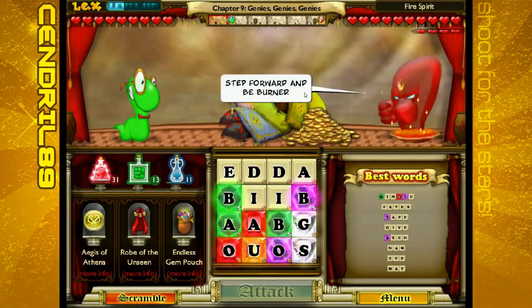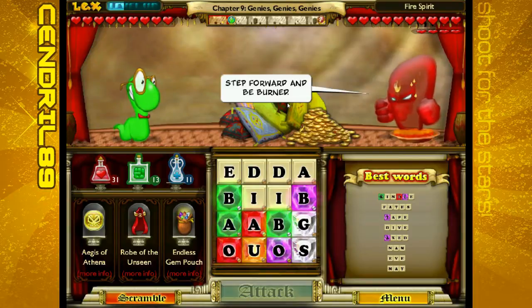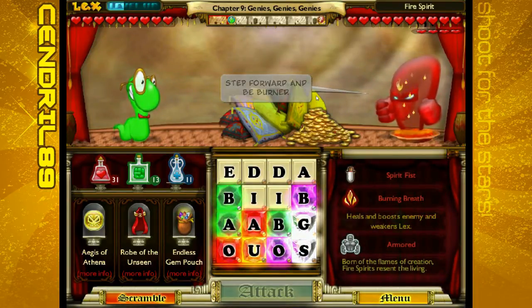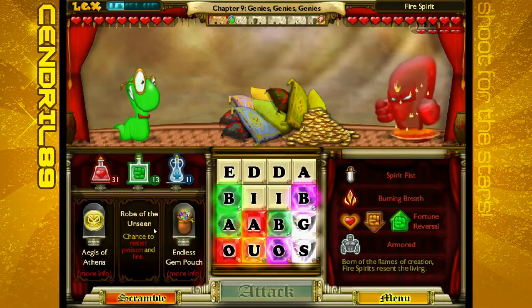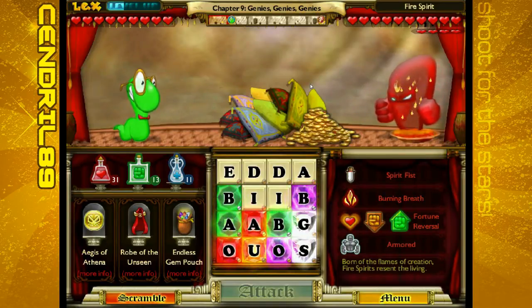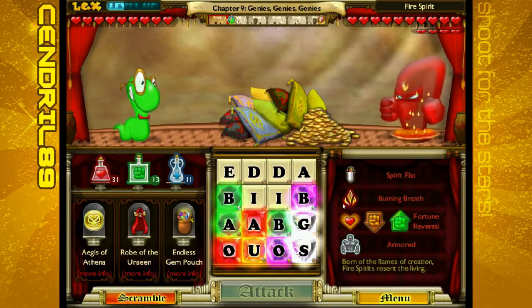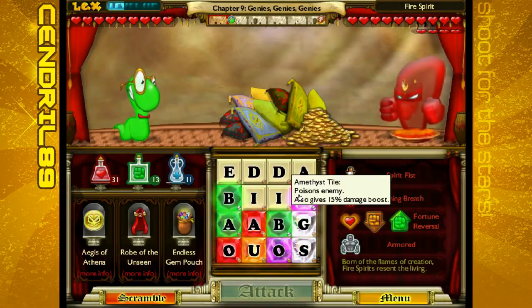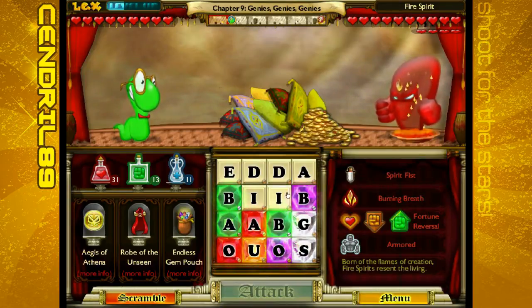Yay, potion. Step forward and be burned. This is super annoying. Maybe I can resist the burning breath. The problem with the items we have now is that you can't fully stop any of this. You have a chance to stop the burning, a chance to stop the enemy weakening you — things like that. The tiles from Moxie's game do help, if you can use them.